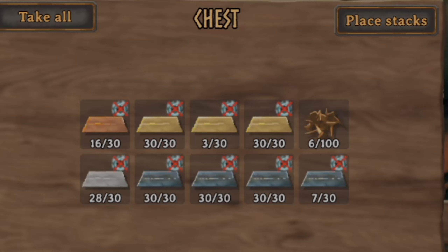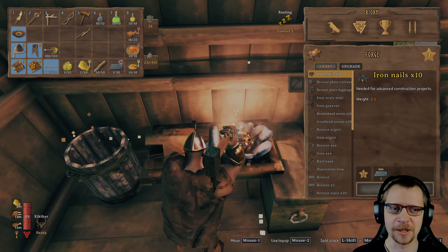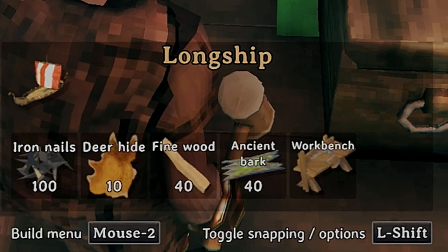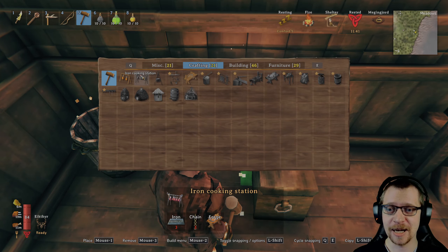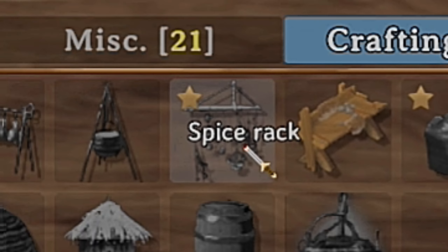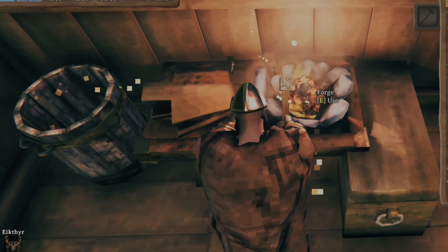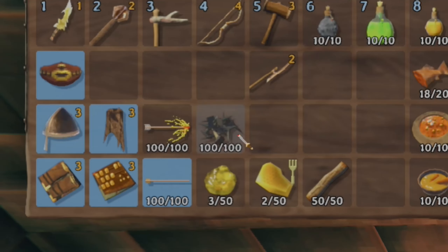With this amount, we definitely have enough to make something. Let's start with crafting some iron nails just to see what we unlock. The long ship! This is perfect, because with this ship, we'll be able to transport a lot more cargo, and it's faster as well, so this is a given. And in order to upgrade our health and stamina, we'll definitely make the iron cooking station with the upgrade of the spice rack. Let's just make the nails right now, so we can save those for once we have the materials for the ship. 100 nails.